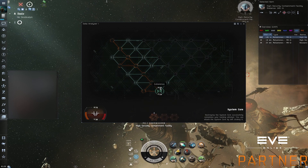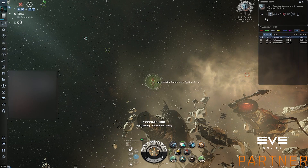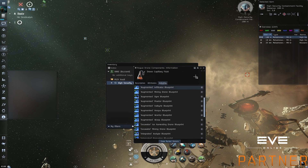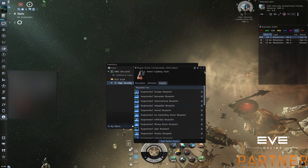This is an easy one because it has coherence 50. If you want to know if it's easy or difficult, check the previous video where the image is well explained. We open it and we have drone components. These components are used to make faction drones. That's the value.